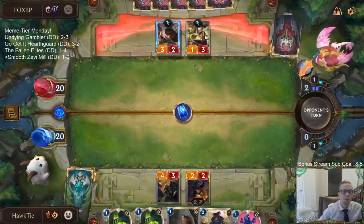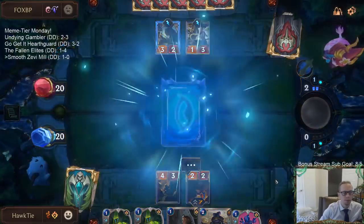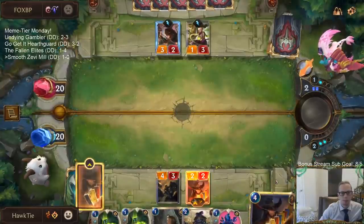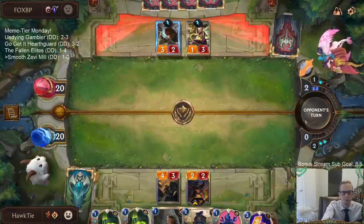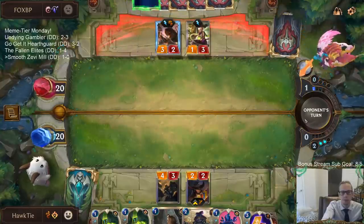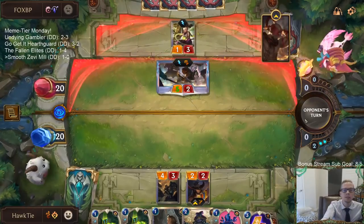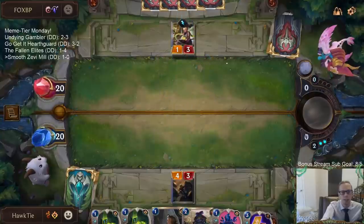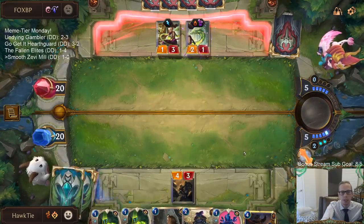I'm going to blue card Twisted Fate — who knows, maybe we level up. Or they could have Sonic Wave. Still, that's a card they don't have while Lee Sin is in play. This is fine as long as they're not killing us — the longer the game lasts, the better for us. I'll have gold cards available on Twisted Fate if needed, but I think I'm just going to blue card again.